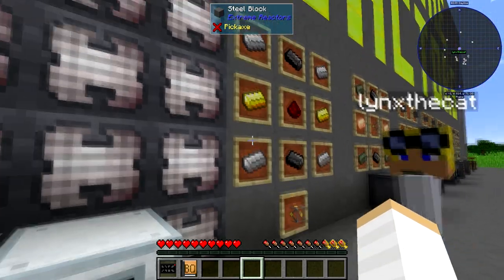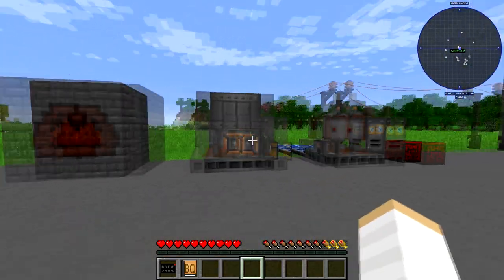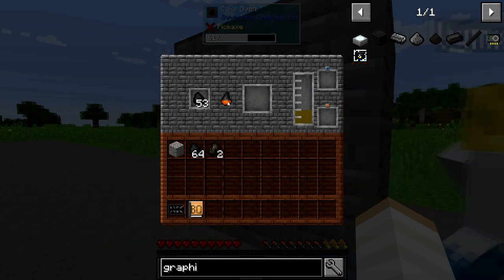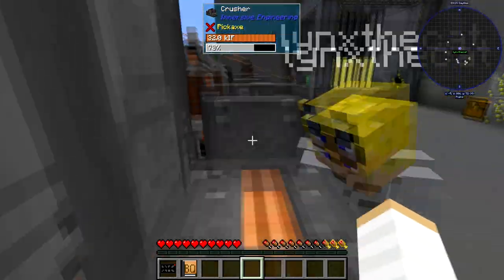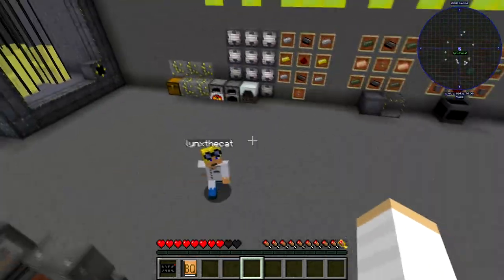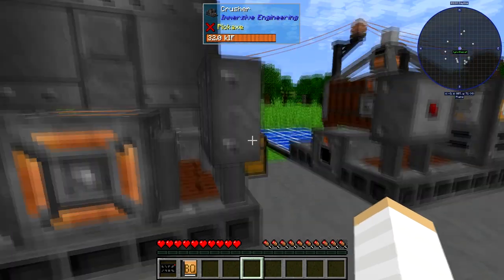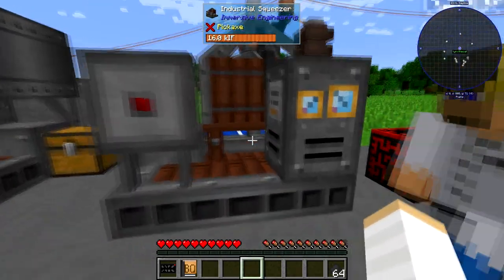The final thing we need is graphite bars, which have been a pain to make. So come over here — this is a coke oven from Immersive Engineering. You fill it full of coal and you get coke out. You take the coke and put it in this crusher — throw it in the top. Out the side comes the coke dust. You should automate this really, but we're not going to because we're lazy.